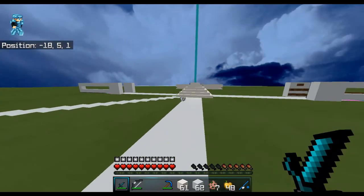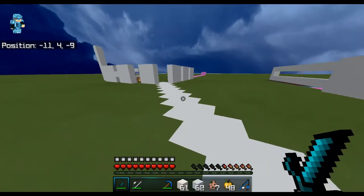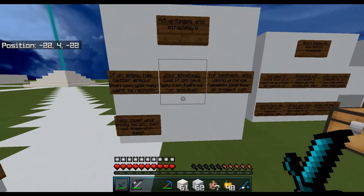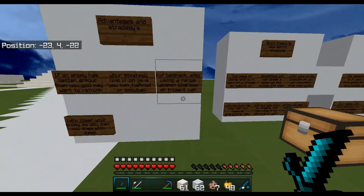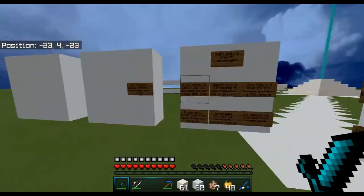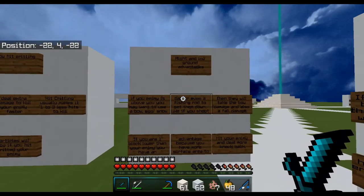Now let's go over advantages and strategies. If an enemy has better armor than you, rethink your strategy. On Java you can use a fishing rod or snowball. Using a ranged weapon like a bow or trident can lower your enemy's health so you can finish them off with ease.